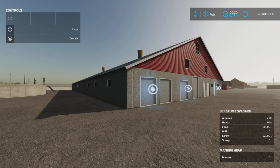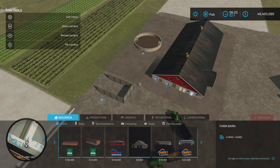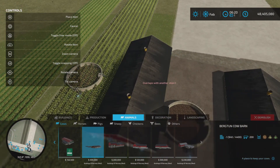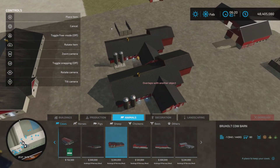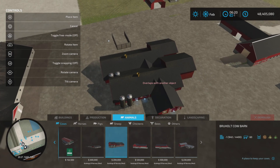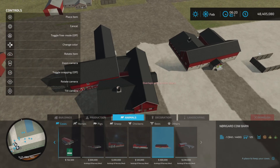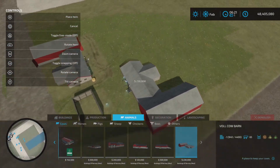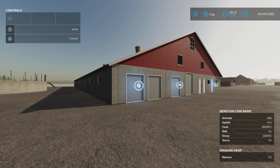Here are the five cow barns — quite an interesting assortment. Prices and capacities: 300,000 dollars for the largest holding 200 cows; next one holds 60 cows; third at 120,000 dollars holds 80 cows; fourth at 300,000 holds 125 cows; and 230,000 dollars for the last one holding 65 cows. Slot counts range between roughly 12 and 17.